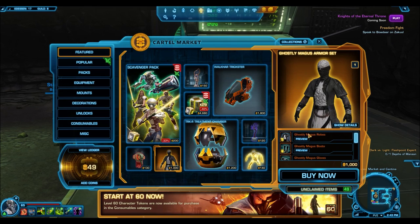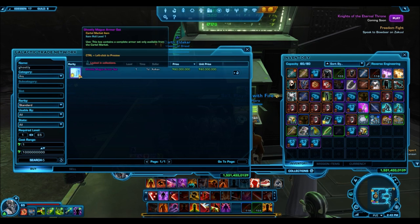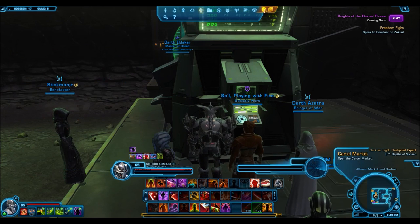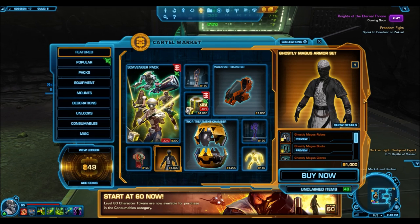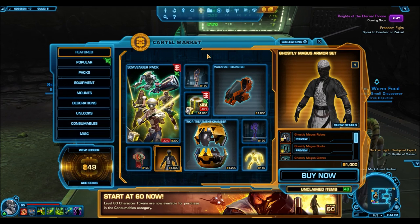The last item I want to talk about is the Ghostly Magus Armor Set. This is an armor set that's not available in cartel packs — it's usually specific to times like Halloween when they put it on the cartel market. It's only 1,000 cartel coins. On the GTN, individual armor pieces aren't even available; the complete set goes for 60 million credits. It's a very nice-looking, Sith-style armor set. Even if you sold it for just 10–15 million credits, that would still be an amazing deal in terms of cartel coins to credits.